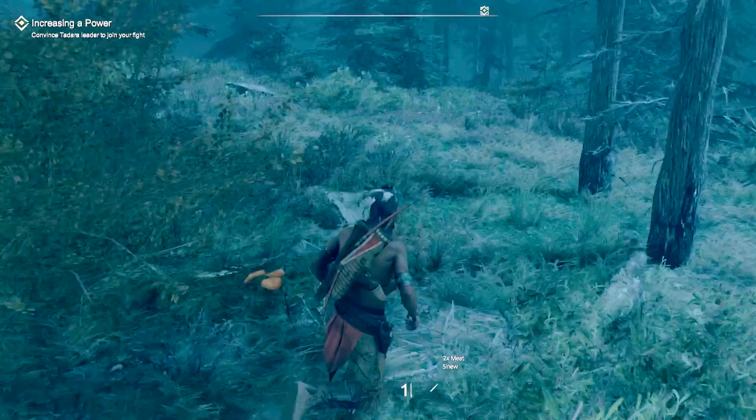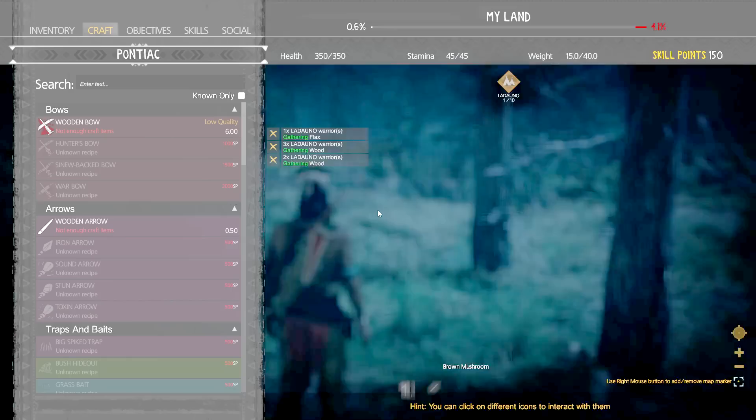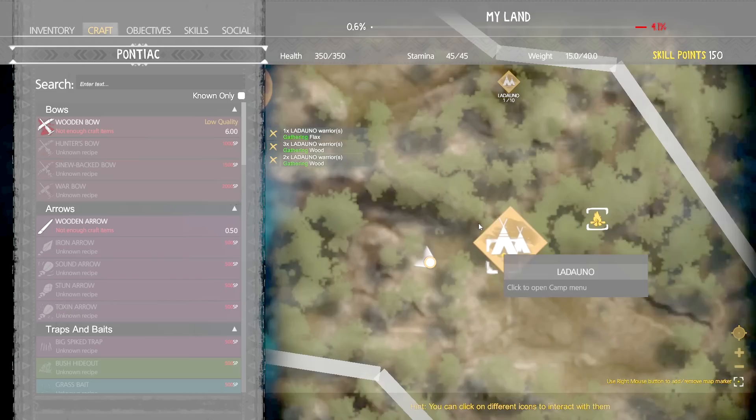There's our base - I can see the fires. There's a deer right there! Can I craft up some more arrows right away? I can't - I need more wood. That's a pretty good shot on the deer - headshots are really good. Let's pick this up: two meat and some sinew. I don't see any arrows. So we do lose our arrows. We've got one arrow left - that's a big problem.